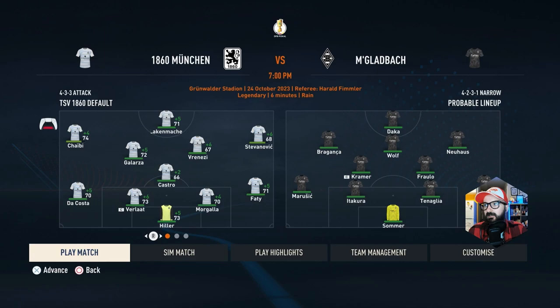Cup game against Mönchengladbach. Hiller in goal with Da Costa, Verlatt, Morgala, Fati as a back four. Castro comes in for a rare start at the center holding mid position. Garlaza, Vernese in the attacking mids, Chibi and Stefanovic on the wings, Lockenmacher the lone striker. This is going to be very tough — I don't expect to win.